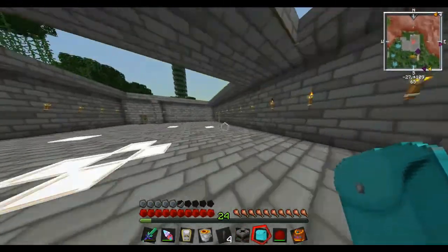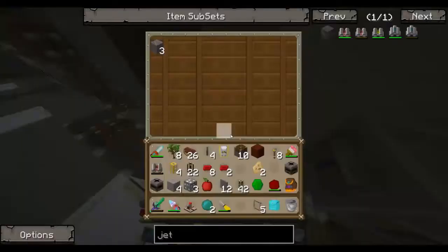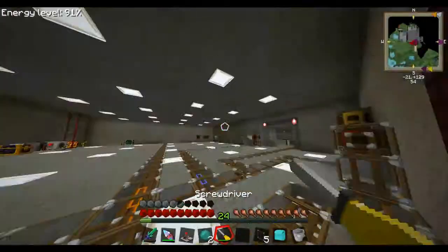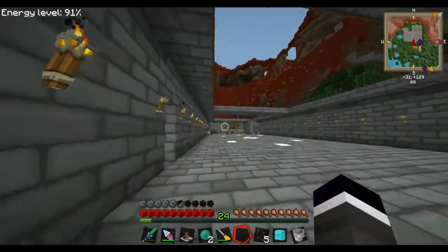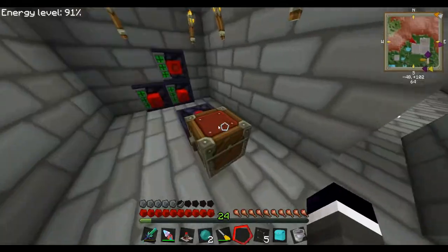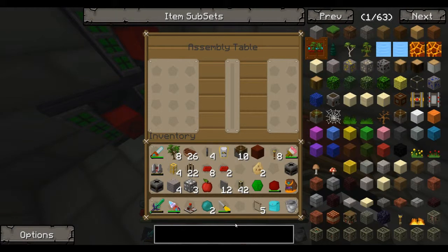I'll be back once I've got all the cobble put into the burner. So I changed the design — it pumps out through here from the pink colour into this iron chest, which is going to pull out through a wooden pipe into a void pipe through an autarkic gate. I've made a room with an assembly table and lasers, and they make stuff to make gates. We need to make a gate and then a target gate.